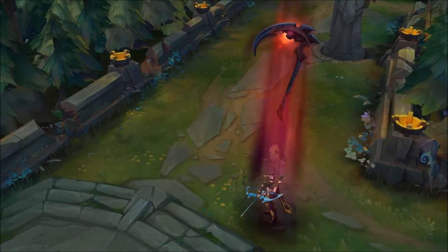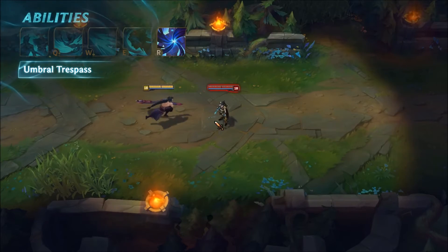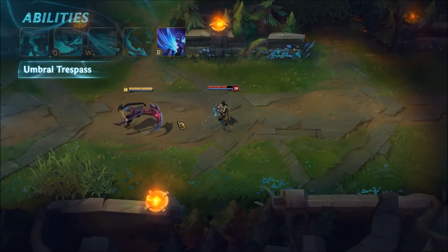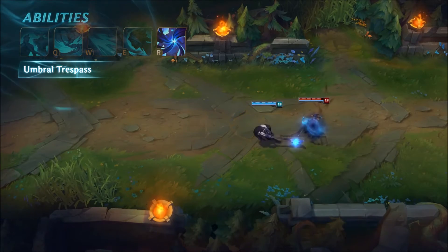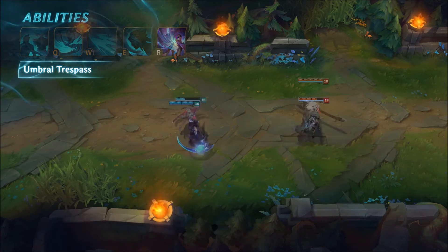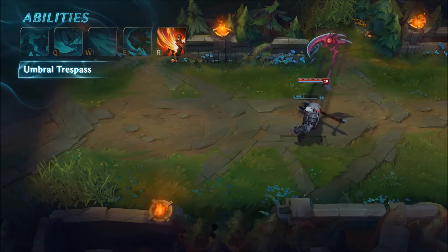Cain's ultimate is Umbral Trespass. When activated, Cain leaps inside an enemy champion he's recently damaged. While Cain's inside his target, he's untargetable and has the option to jump out early. Upon exiting his host, he deals massive damage to the target. In Shadow Assassin form, the cast range is increased and it refreshes the bonus damage from his passive. As a Darken, Umbral Trespass's base damage is replaced with max health damage and heals Cain based on his target's max health as well.